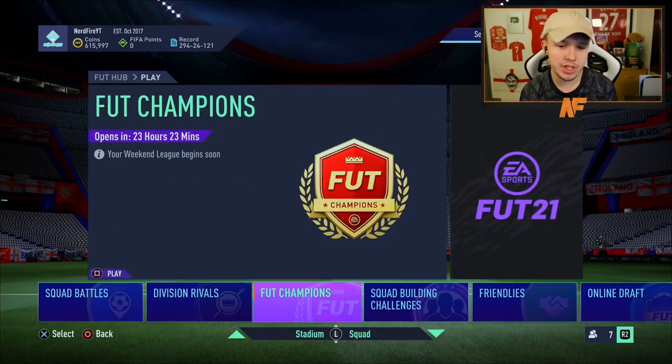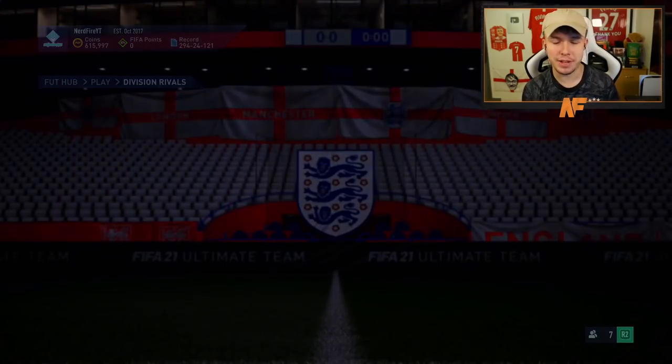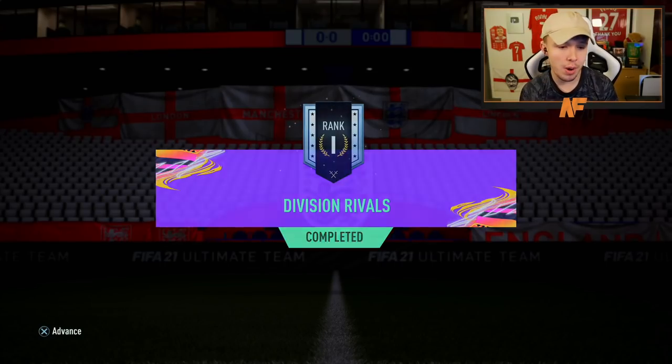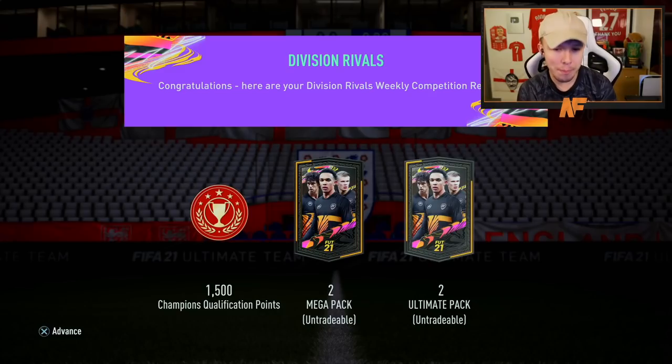Before foot champs, just give me a cheeky inform Ronaldo from div rivals — imagine getting an inform Ronaldo from div rivals and then a red pick too. Like usual, we've got ourselves two mega packs and two ultimate packs untradeable to claim. We'll boost our follow-up since we used a lot of it on the base icon SBC, so let's get into the store and get these packs open.